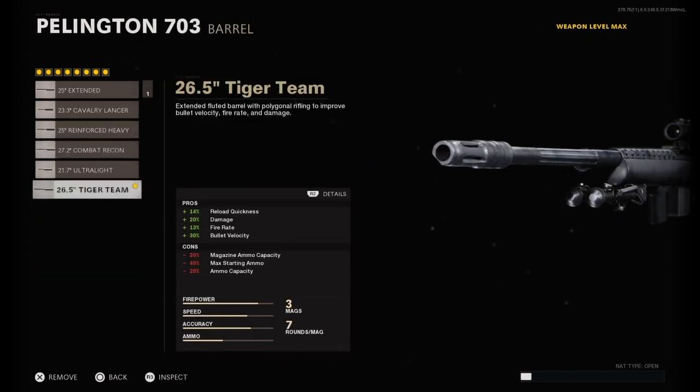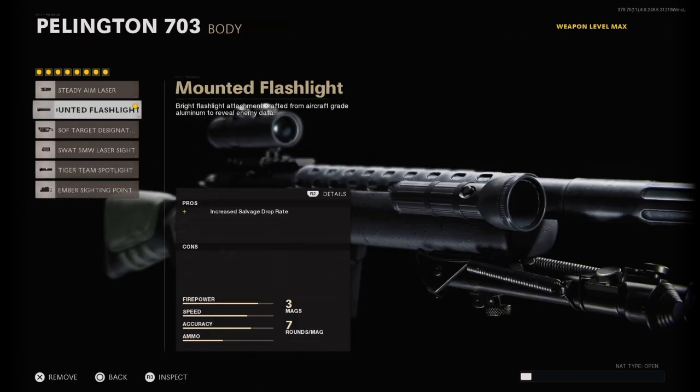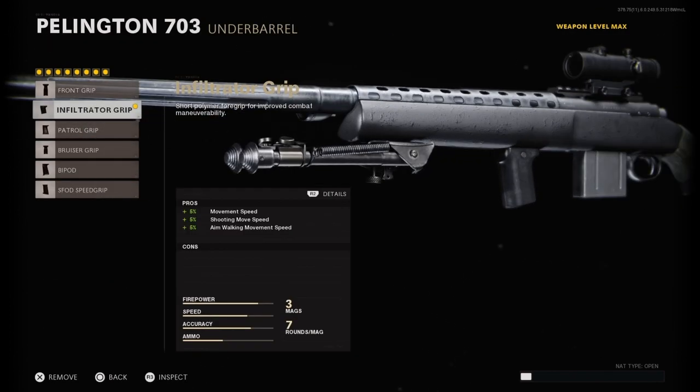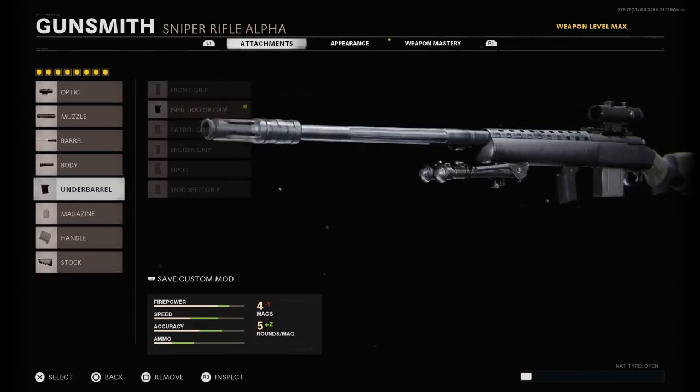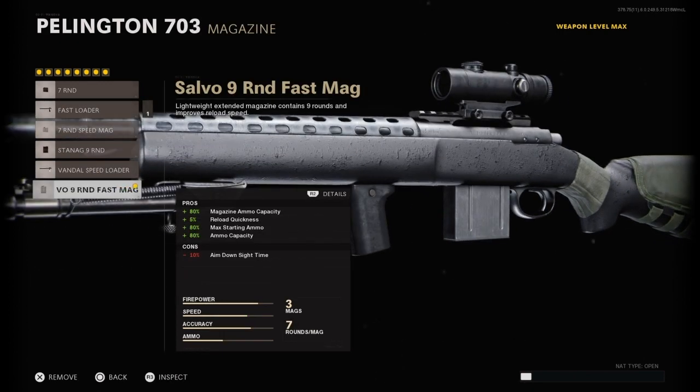Onto the barrel we have the Target Team, this increases reload quickness, damage, fire rate and bullet velocity. Ammo capacity and max ammo starting are decreased — it just has to do with ammo, that's all it decreases. Onto the body we have Mounted Flashlight for the increased salvage drop rate. Next the under barrel we have the Infiltrator Grip which increases different categories. Onto the magazine we have the Salvo 9 Ram Fast Mag which is really good for snipers.